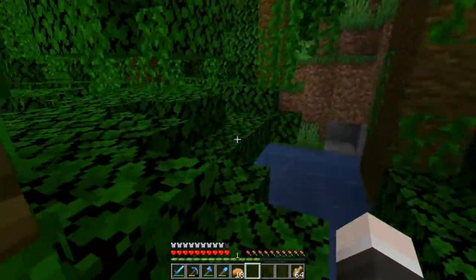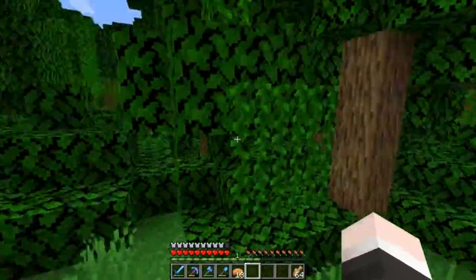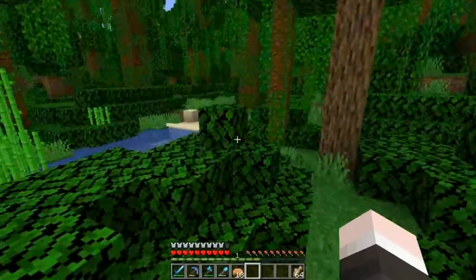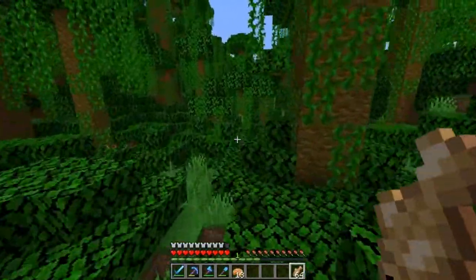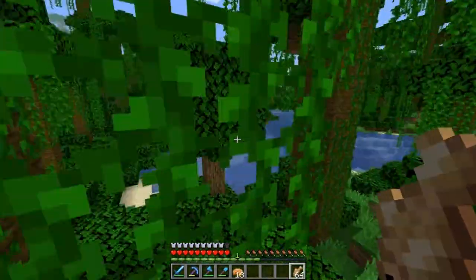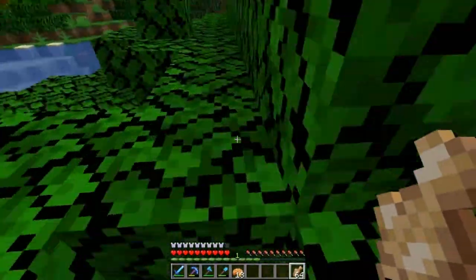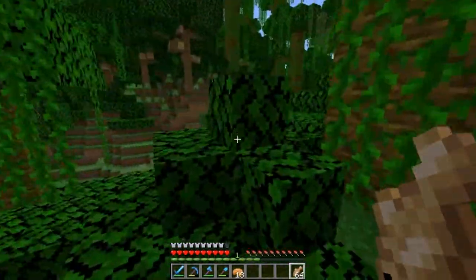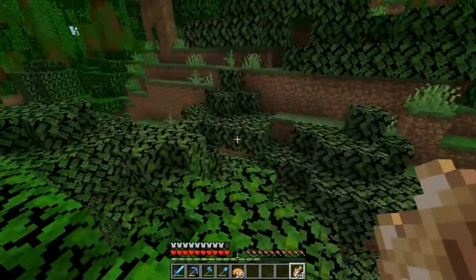I have seen cats here before, so I know there are some about, but that was when we first visited the jungle. Technically, a cat is known as an ocelot when it's untamed — or at least that's how it used to be. They have updated it slightly, so the cat variants can be found in the jungle, just not tamed. I've also realised I've said 'um' a whole bunch when editing my recordings.